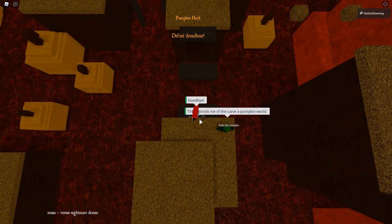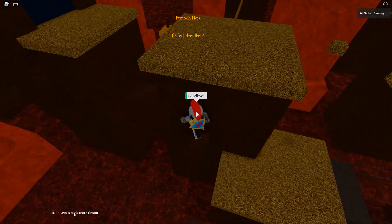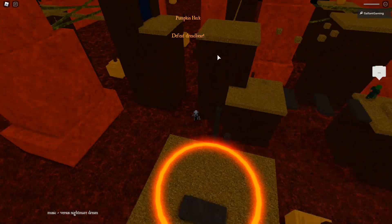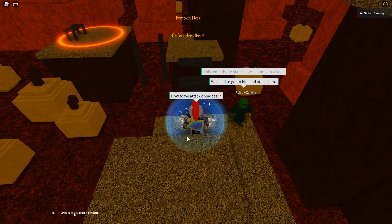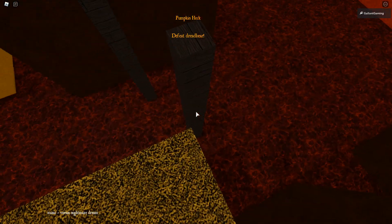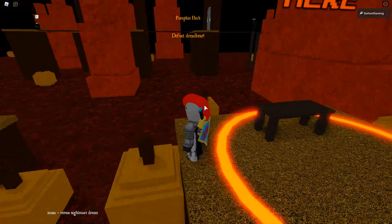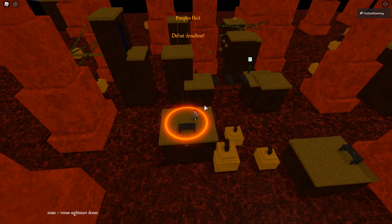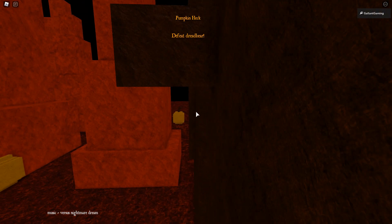There are different ways to go in here. Let me actually talk to the NPC so I don't miss anything. How do we attack Dreadbear? We need to get him and attack him — sounds self-explanatory enough. Hmm, this was not the right way, I could have sworn it would be.